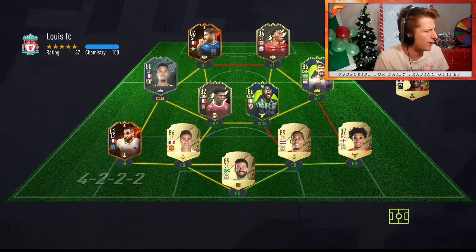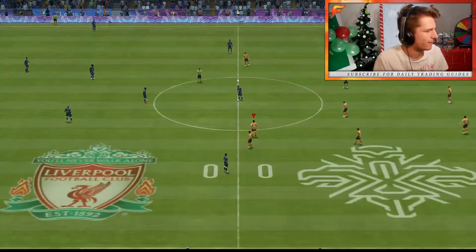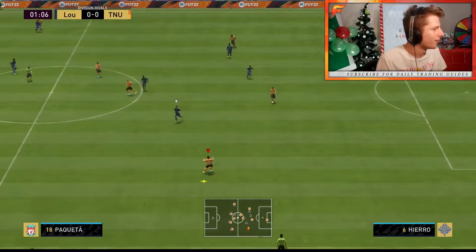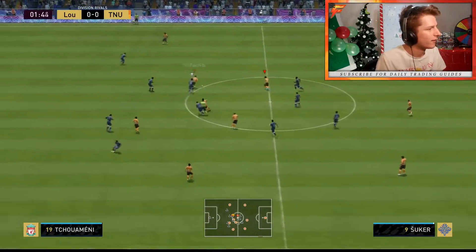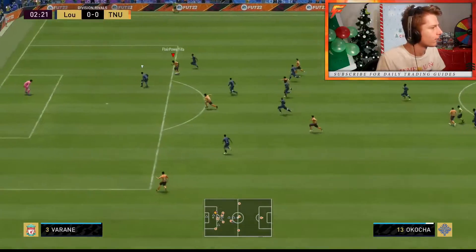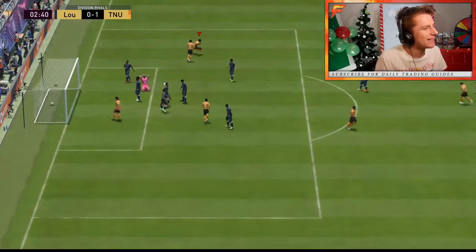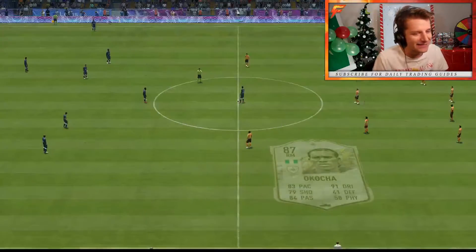Here we go — we're playing against a team with a little Ligue 1 and a little French Ligue 1 squad. Very, very nice. 55k on the line. Ooh, hello — here comes the tiki-taka, let's see how he deals with it. Not bad — a little tiki-taka, a little flip-flap past the last guy as well. Not a bad start to the game.